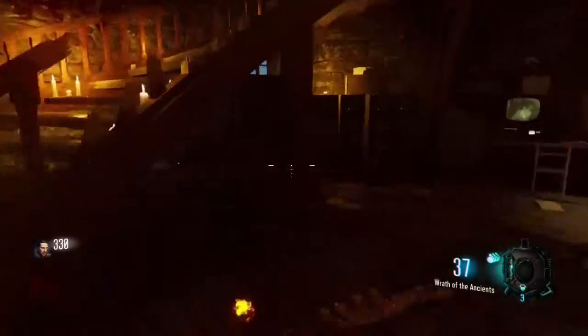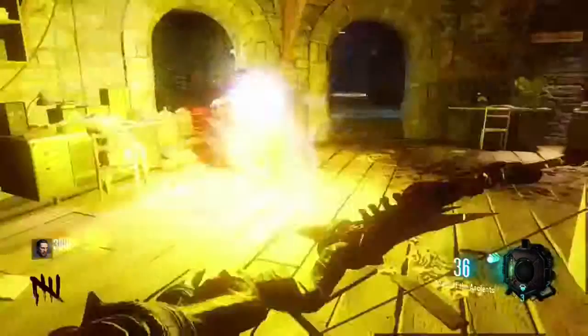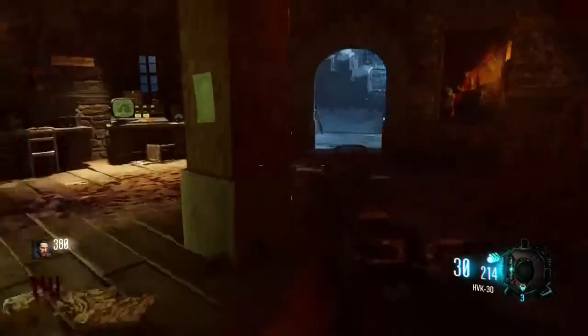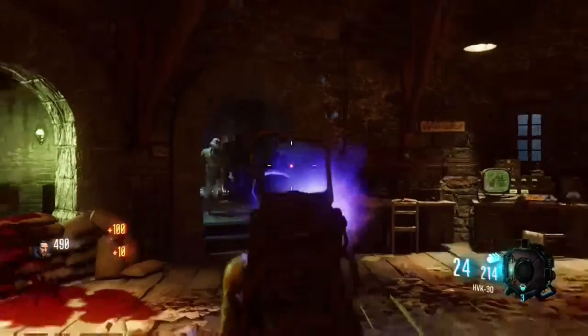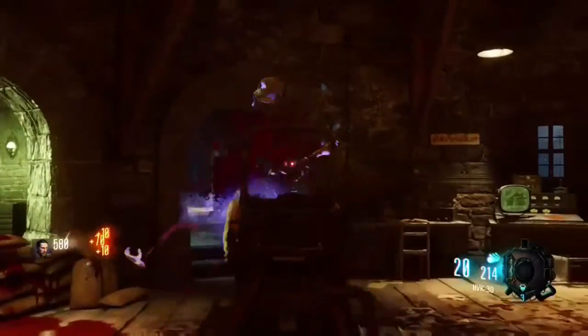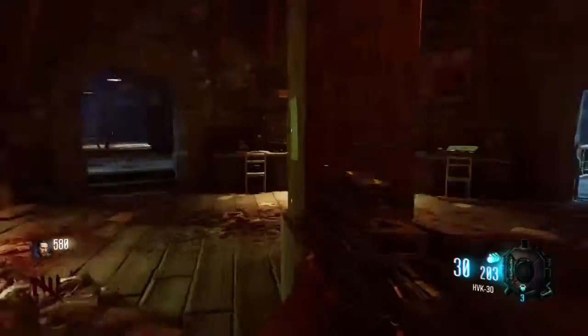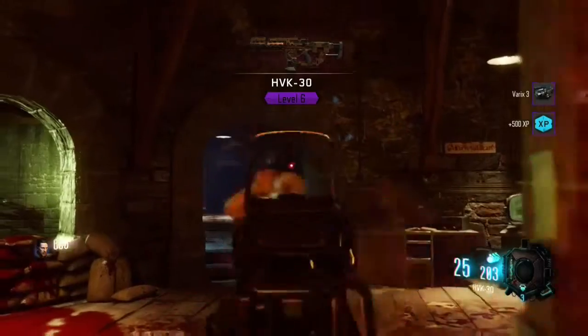Once you've hit that bonfire, you're going to want to come back upstairs and get five more zombies into this next urn. Once you get five zombies into this urn, you're going to want to hit another shot — it's basically the same for these next two urns. As you can see here, I'm shooting zombies and I actually end up putting six into it, but you only need five.